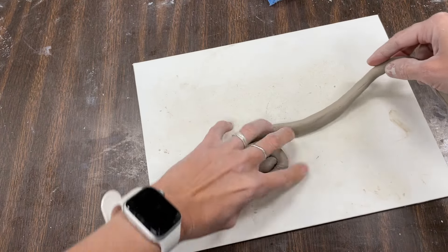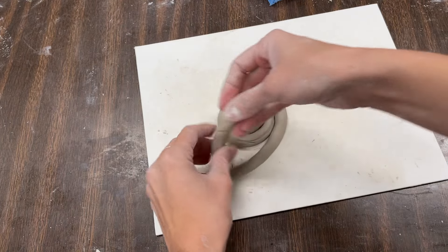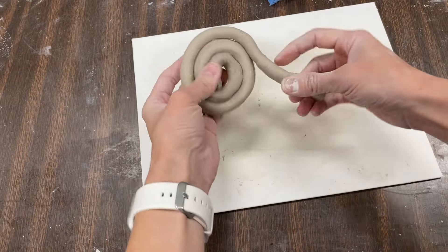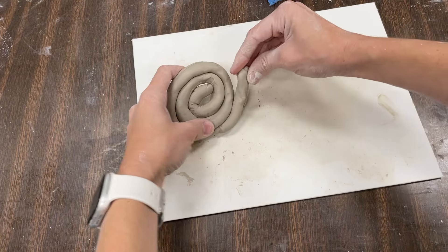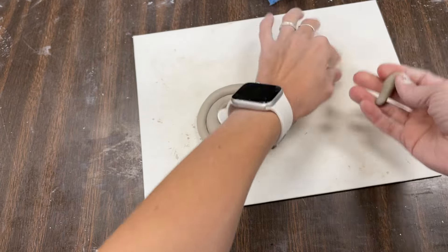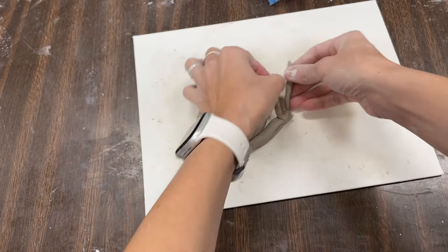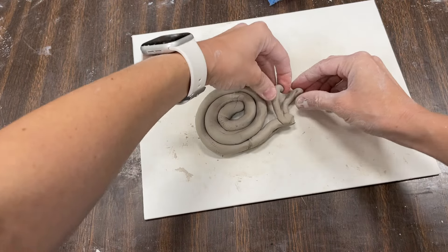I'm turning my coil into a spiral. It's a snake! Can you make a snake? Or maybe you want to make it into a snail. I'm going to take a few pieces off and make little coils. I made Gary from SpongeBob!